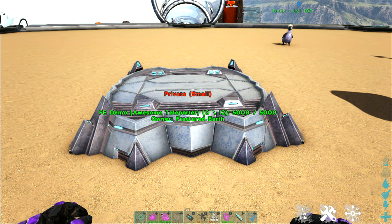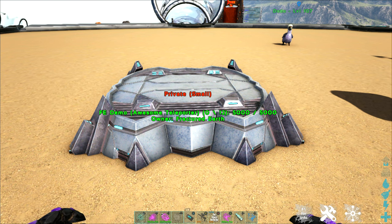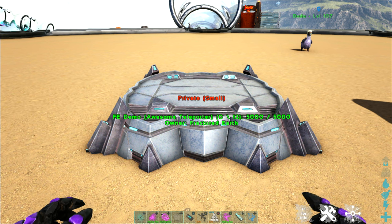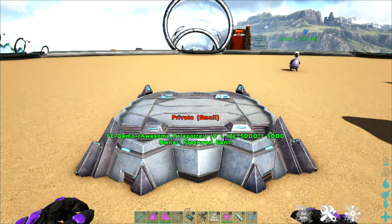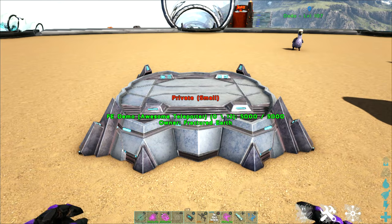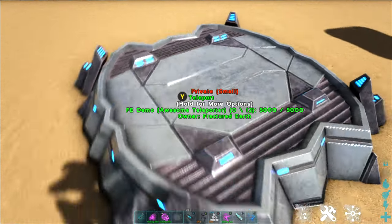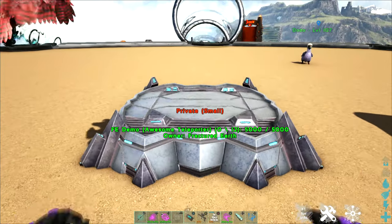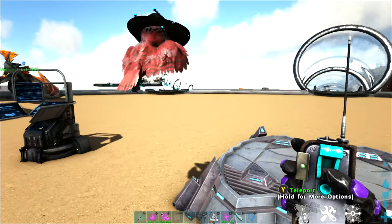Next up, let's take a look at our teleporter. If you're coming from console or non-modded ARK, you may be used to the overwhelmingly large teleporter that is part of the ARK engrams. Thankfully, we have access to the much smaller and much more useful Awesome Teleporter. You can create them in your inventory with the engram, and you can also pick up a free teleporter remote at any community center.